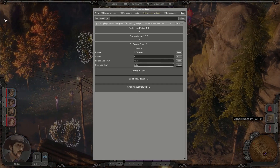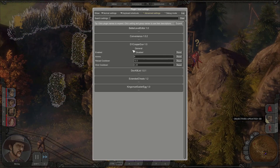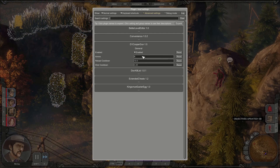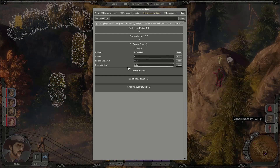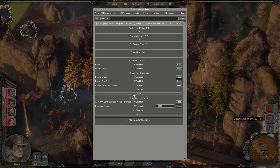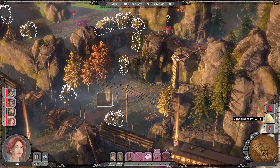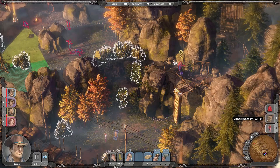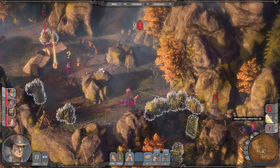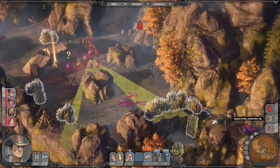Then there's this mod — it's a weird little fun thing. As the name implies, it changes Cooper's gun to work a bit more like in Desperados 1. So if we enable it, we can set his ammo, and he now has a reload cooldown and a cooldown between shots. If I take Cooper now and give him his guns and shoot somebody, you can see I can shoot again. But if I use up all my shots, I have a reload cooldown — so I get my ammo back. I basically have infinite ammo.